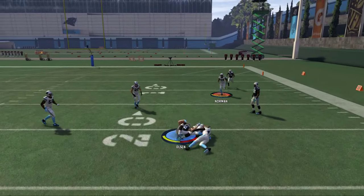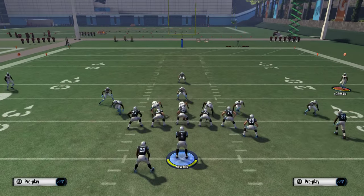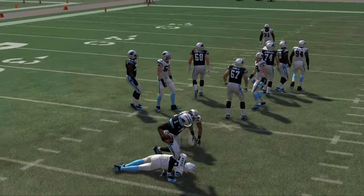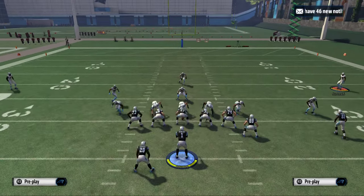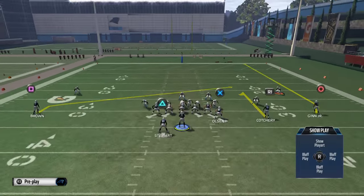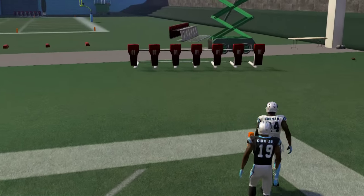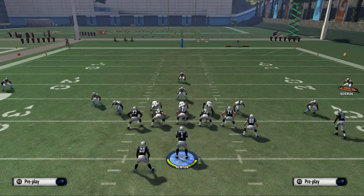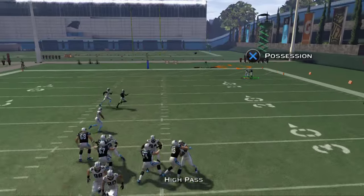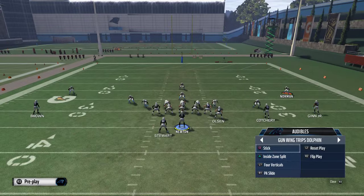We have two routes for man and two routes for zone. In the event that the blitz gets picked up and they forget to leave a safety, if we pick up the pressure and there's enough time, we block our tight end and halfback, high pass lead this route, and let Teddy Ginn go get it with his speed. Josh Norman made a play and Cam Newton didn't make the throw, but we'll show it — just a high pass lead, Teddy Ginn go get the ball. Just a one-on-one type situation is what we're looking for.